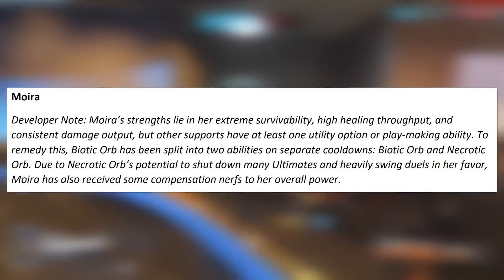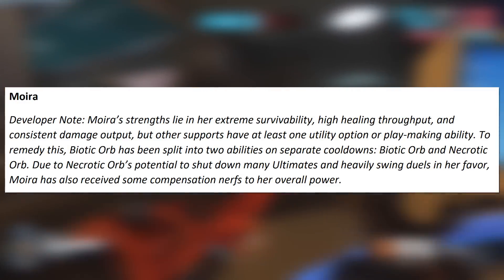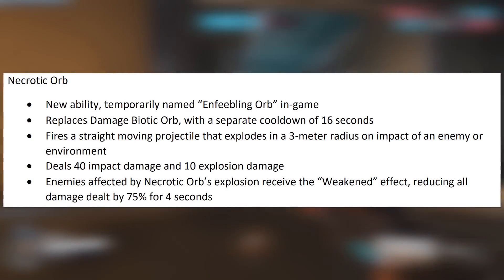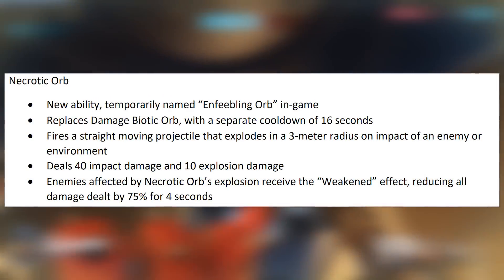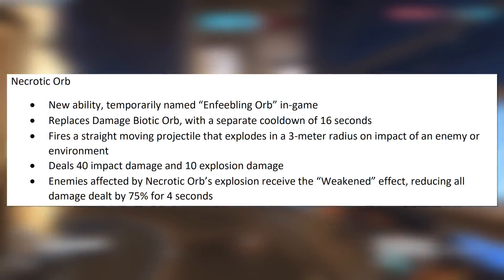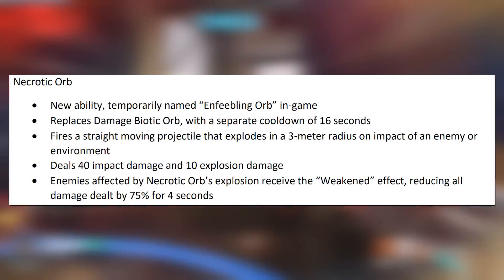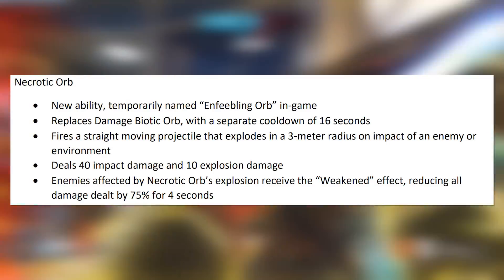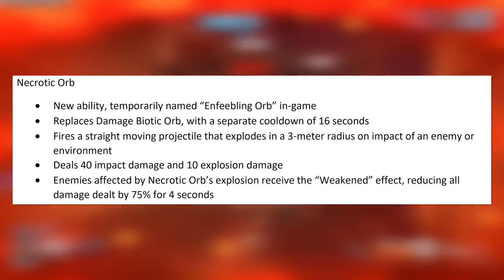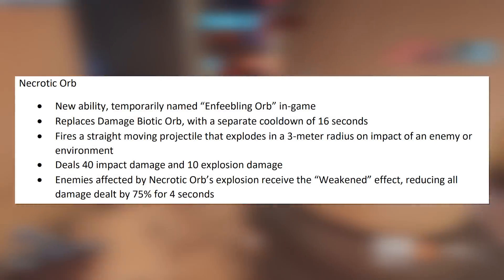Due to necrotic orb's potential to shut down many ultimates and heavily swing duels in her favor, Moira has also received some compensation nerfs. Necrotic orb is a new ability — it replaces the damage biotic orb with a separate cooldown of 16 seconds. It fires a straight-moving projectile that explodes in a three-meter radius on impact with an enemy or environment, dealing 40 impact damage and 10 explosion damage. Enemies affected by the explosion receive the weakened status effect, which reduces all damage dealt by 75% for four seconds.